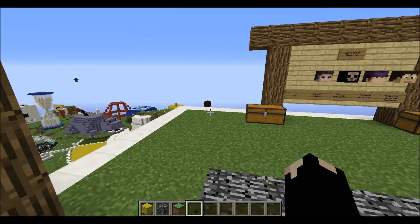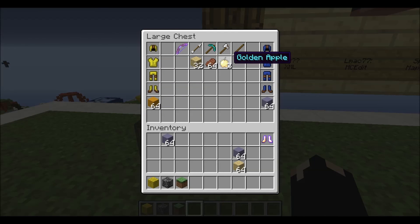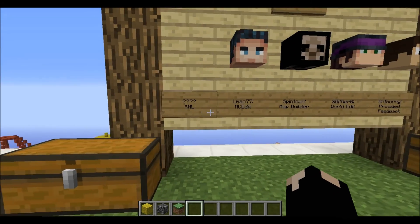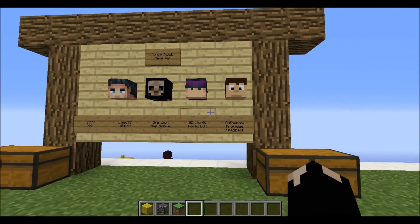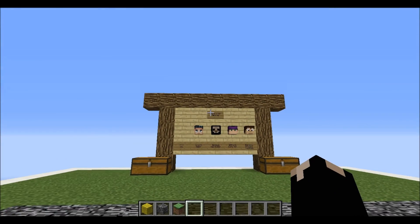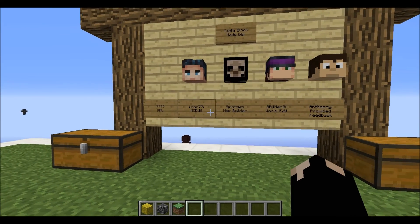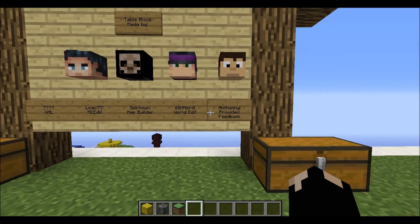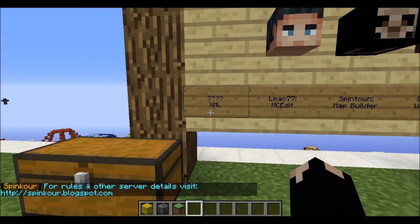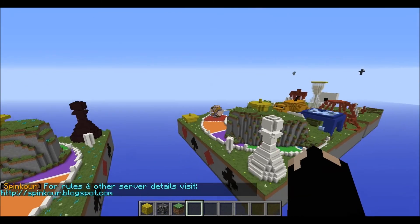These chests still show you what you would spawn with. The only thing I think I've changed is now you start with 32 planks of wood. I'm going to have everybody who helped with the building of this map up on this board, and you would spawn on this little area right here looking at that. There's me in the middle as the map builder, LMac who did some MC Edit stuff, 8-Bit Hero who did most of the world edit, and Anthony who gave feedback. And I still need somebody to do the coding — all the hard stuff. I need to try to find somebody to do that here soon.